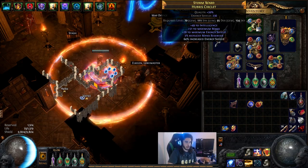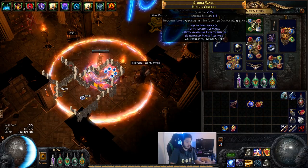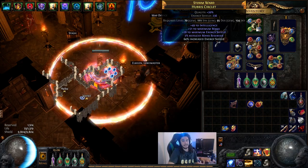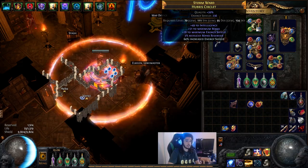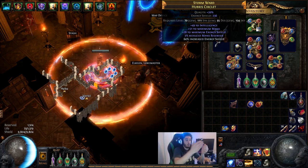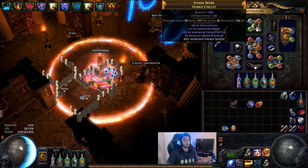My helmet is pretty mediocre — 236 ES with a decent intelligence roll. Nothing crazy. The thing about the helmet is they stated in the manifesto that it's going to be easier to craft basic energy shield gear, but way harder to scale it because of the roughly 30% global nerf to pretty much all energy shield.